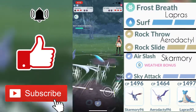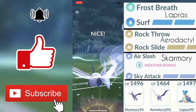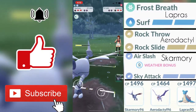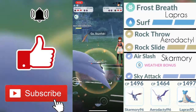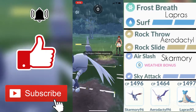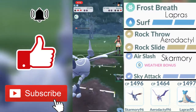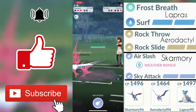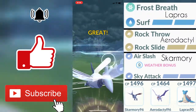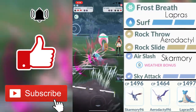He ends up getting only one Rock Slide off, but for his final Pokemon he swaps back to his second Pokemon. My Flying-type moves do super effective damage against the Fighting-type Pokemon, so I ended up fainting his Sirfetch'd. That was really close — I don't think Skarmory fully fainted all the way, which was really good because it allowed me to get enough energy for another Sky Attack.